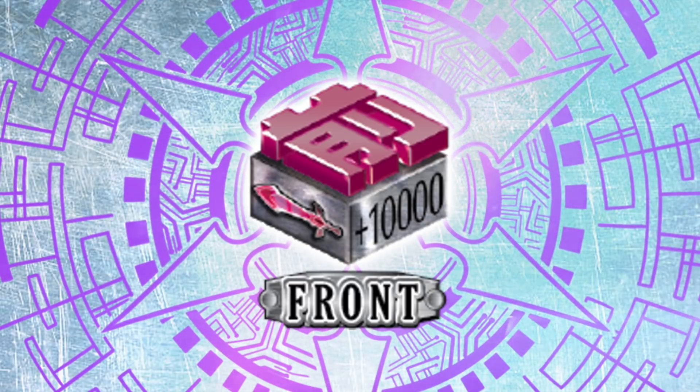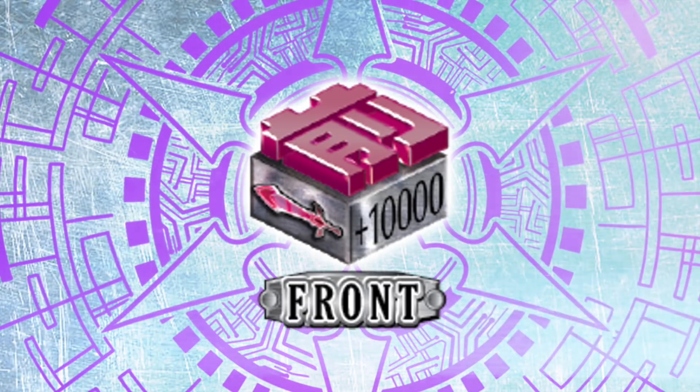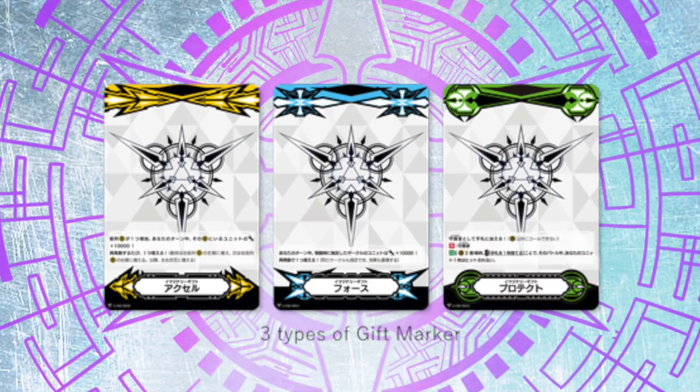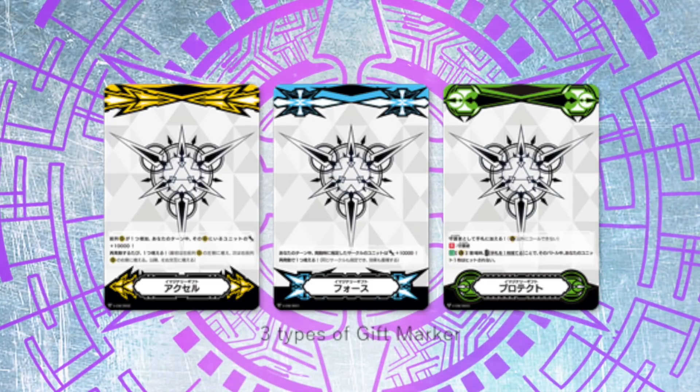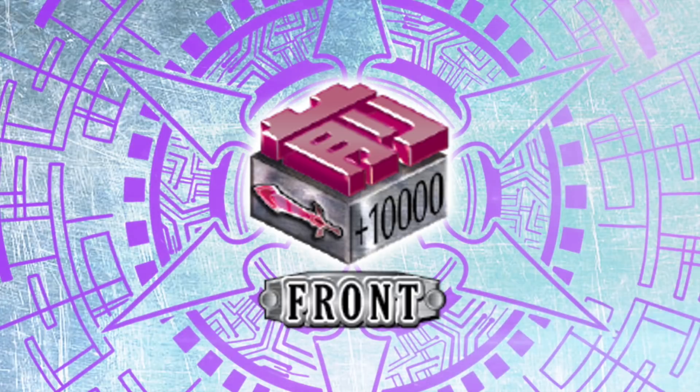Front triggers, as you may know, give plus 10,000 power to your whole front row. Front triggers will only be accessible to clans with the imaginary gift Accel marker. This was very shocking news — only a few clans actually get to use front triggers. When they were first announced, lots of people assumed this would be a trigger you can pair with criticals, draws, and heals in basically any deck, but now that turns out to not be the case.